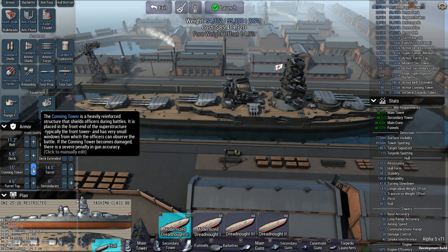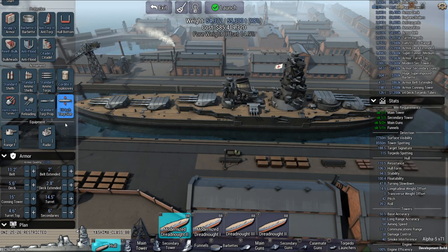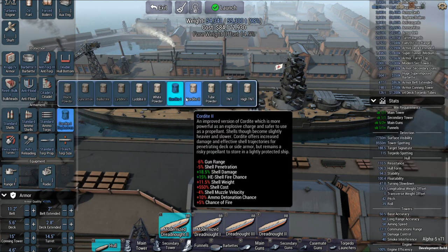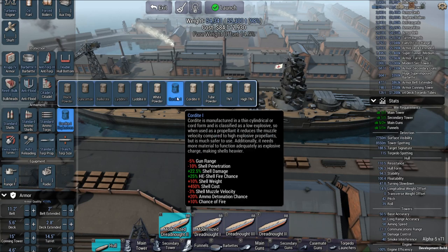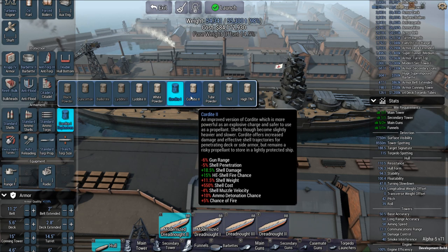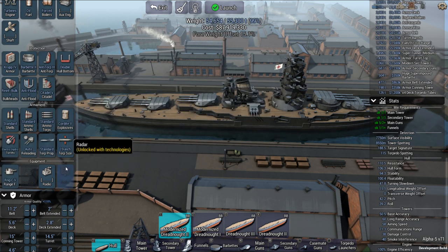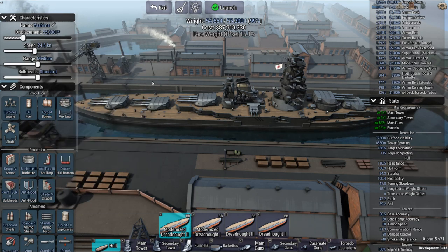Yeah, I did do that — 19. Could I have dropped that? No, I couldn't have. I guess I could have gone down — according to that, wouldn't have done much of anything. And the HE is better right there. The ammo detonation is probably a bit better. The Yashima class — I'll keep that name.